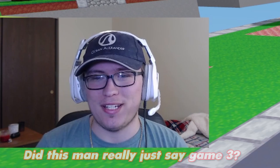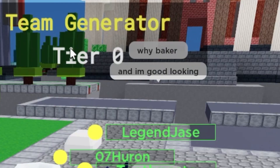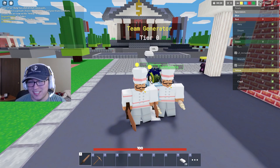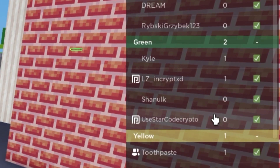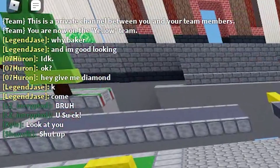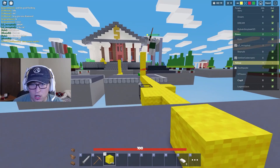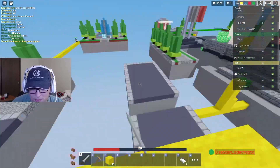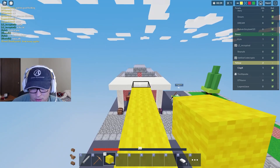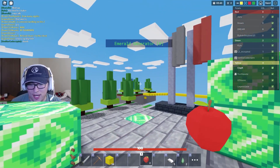Here we are in game three. Right off the bat my teammate is already saying 'why Baker?' — these guys must not understand this is the best kit in the game. For some reason there's no one on blue team — what is up with these ranked queues? Green team is being toxic in the chat: 'you died to a Baker?' It's going to feel so good beating these kids. Our teammate is being pushed, so we build over and start defeating this guy. We have a better sword, but I'm weak — gonna fall back and let the teammates finish.